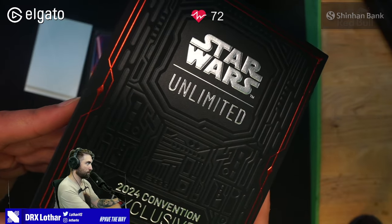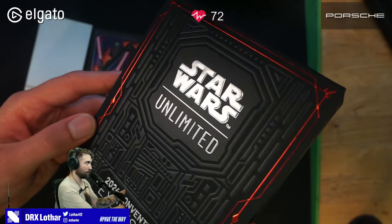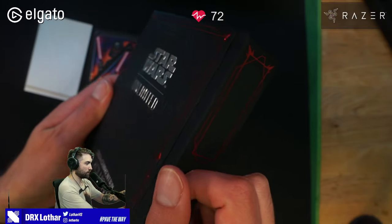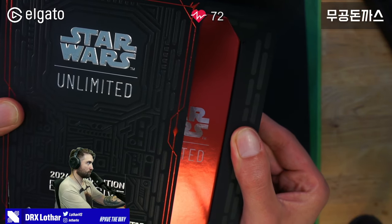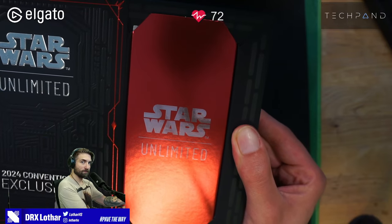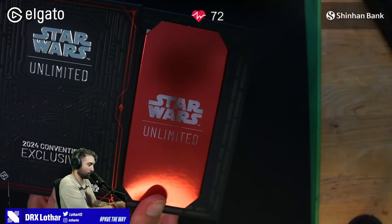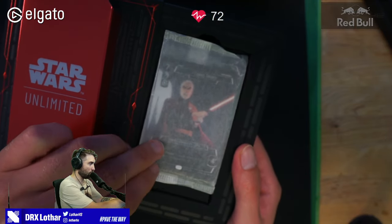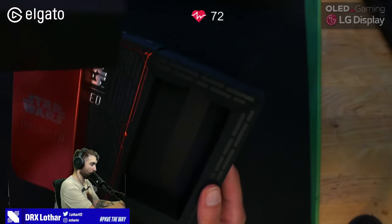Beautiful box, by the way — it's textured, it looks premium although it's just cardboard. The red is like metallic as well. Very nice. Now, how do I open this? I pull it — yeah, okay. It's coming out. Oh wow. Wait, I think this is it — you can pull it out more. Oh, it's in a paper pack. Is there something else here? No, we're just getting baited.